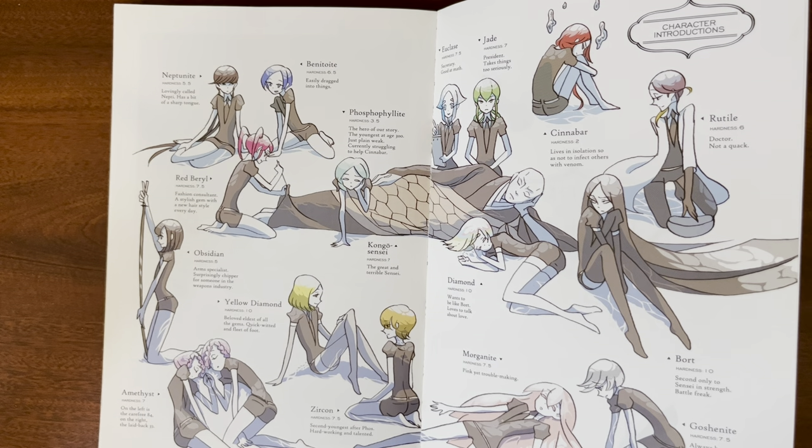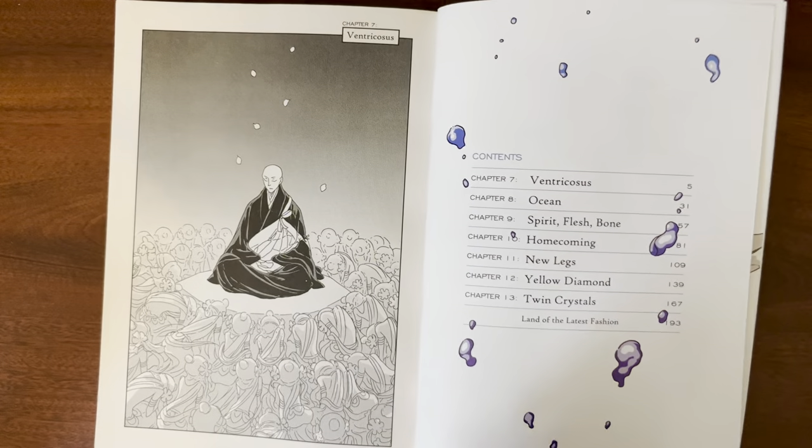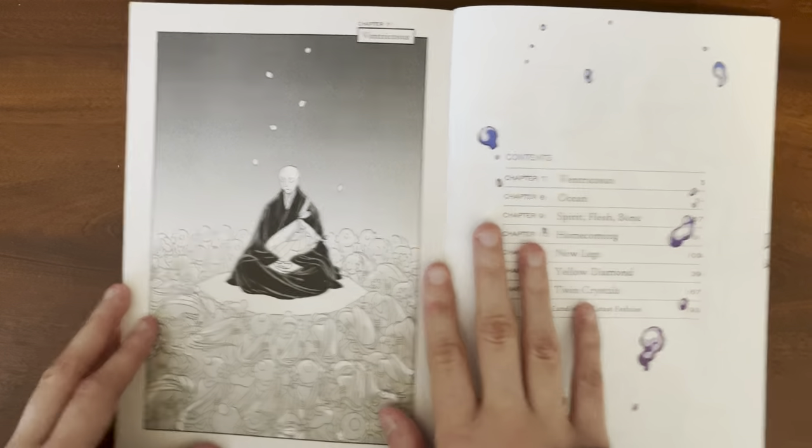I feel like Bennett is the least dramatic one in the story, so it's kind of weird that they were also the ones who went to the moon. Then we have the table of contents, and I love that the bubbles go through it — it's so cool.